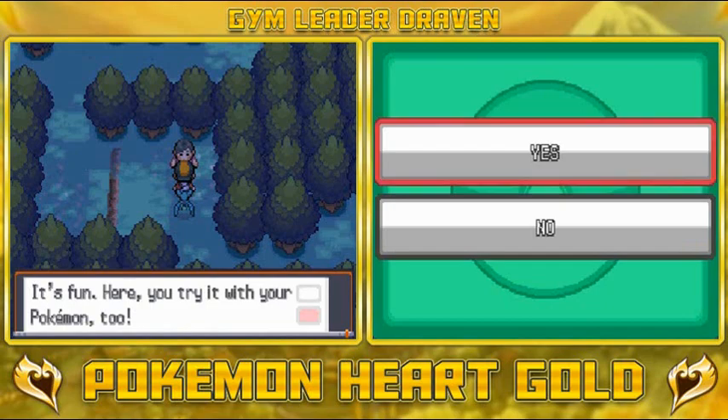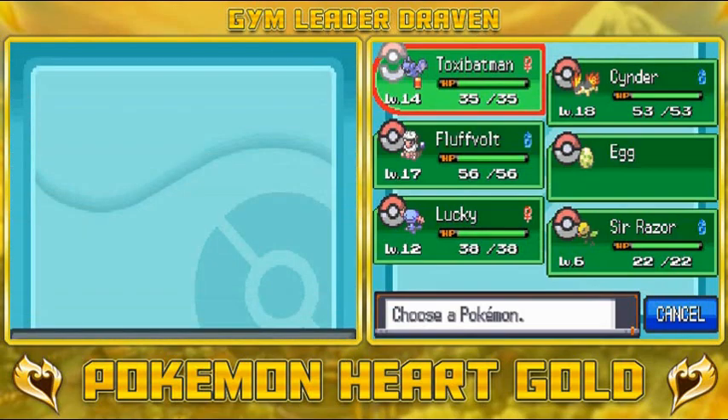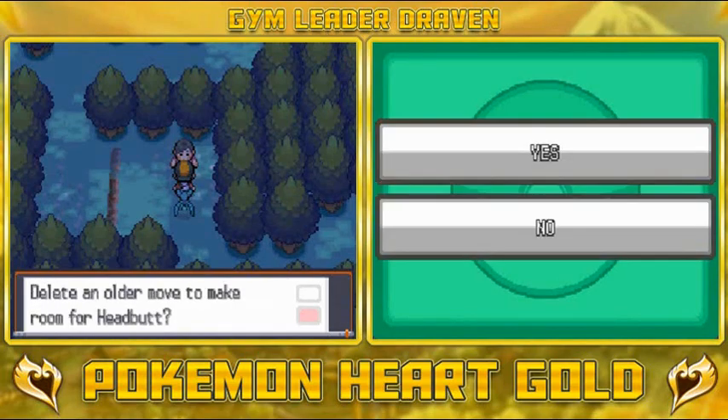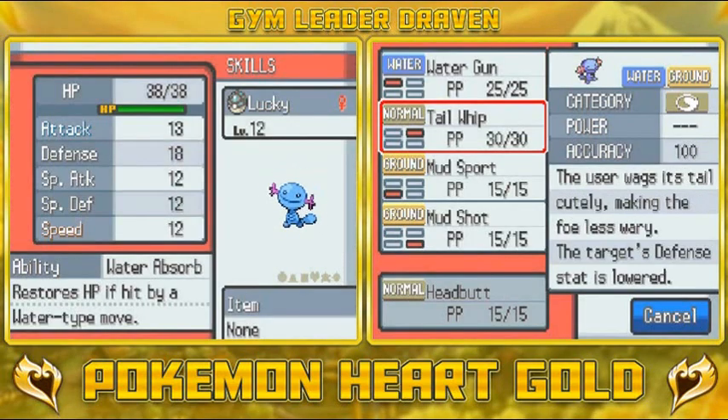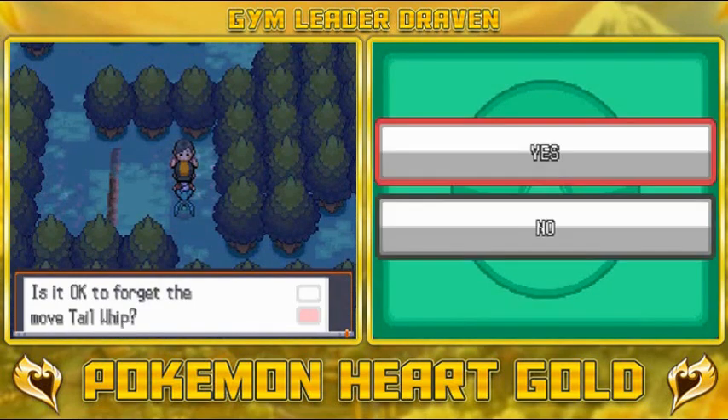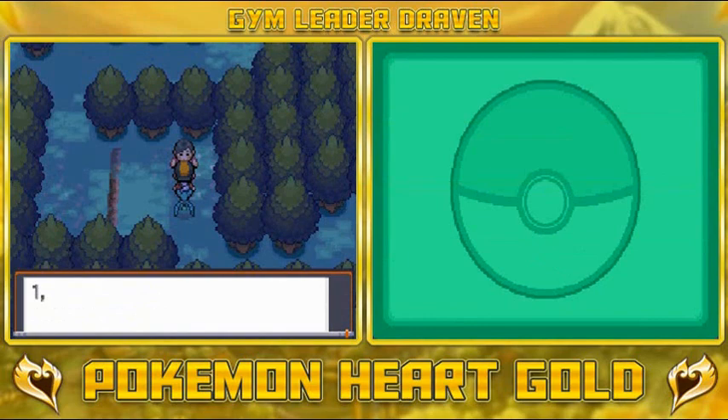Let's go ahead and talk to this guy again. Who should he teach it to? Lucky! Lucky's trying to learn Headbutt — can't learn four moves. What should I replace? I'm going to have to take away Tail Whip right here. Very, very good. And look at that — Lucky forgot Tail Whip and learned Headbutt! Bam!